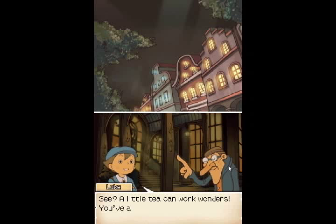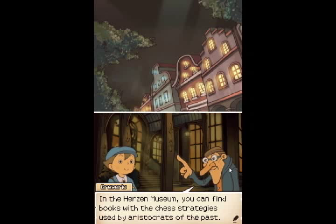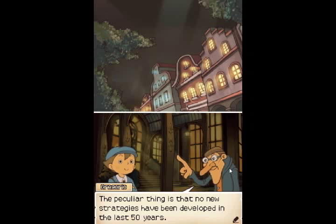That's my way of saying thanks. Here's a little factoid for you, sonny. In the Herzen Museum, you can find books with the chess strategies used by aristocrats of the past. The peculiar thing is that no new strategies have been developed in the last 50 years. It's almost like time has stopped. Hmm, that is kind of odd, isn't it?